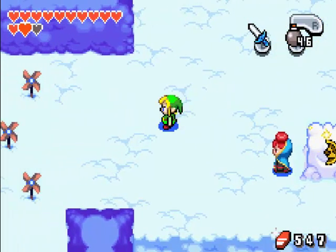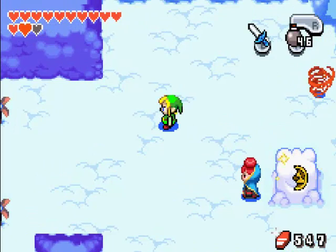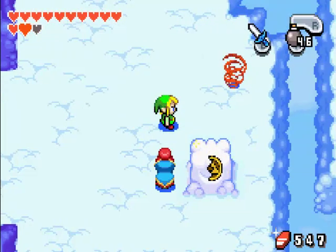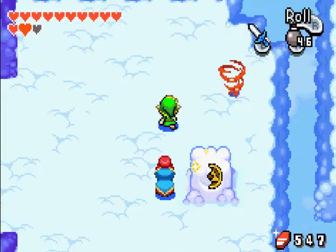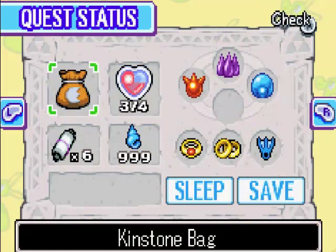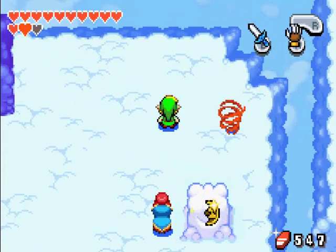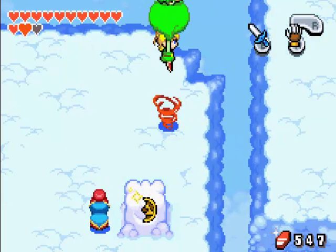Welcome back everybody to more Minish Cap. In the last episode I made it here to the Cloud Tops and what we have to do is go around and actually collect kinstones to merge with these clouds right here. I think we have to collect five golden kinstones. So let's begin.